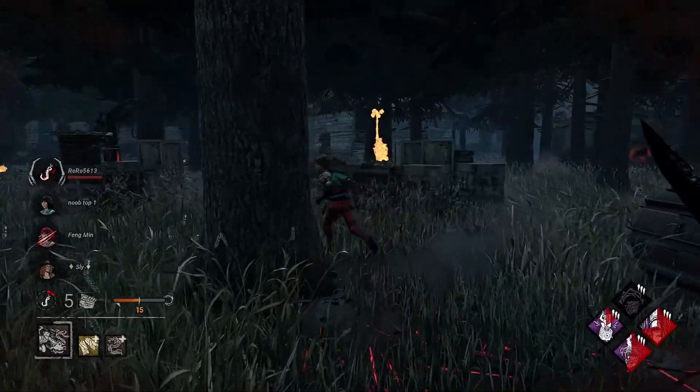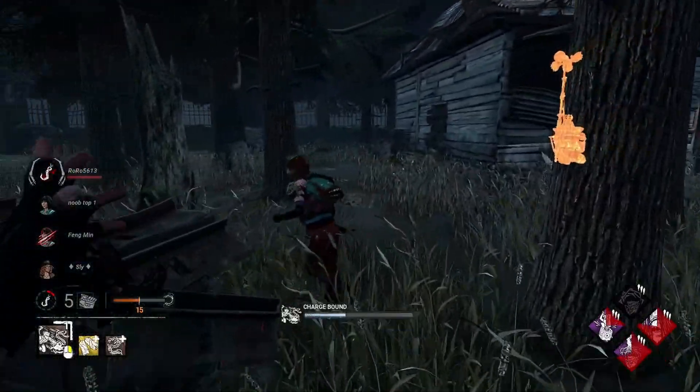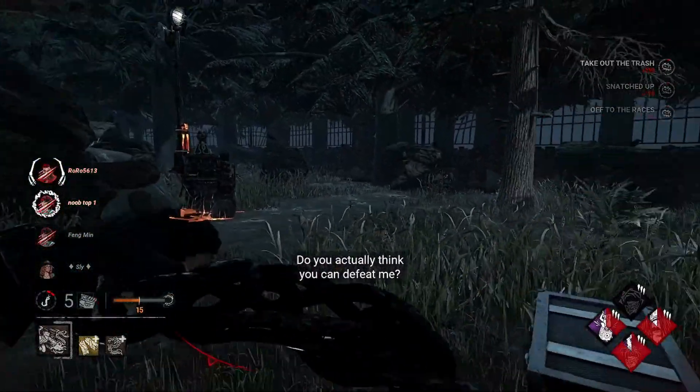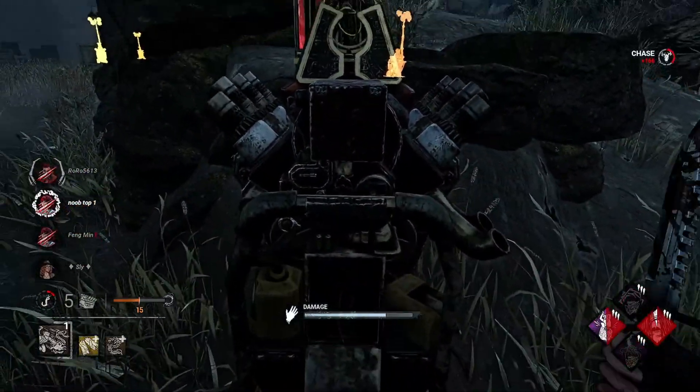Might as well give you a little tap as well — try and use our power, try and slow down the game with infection. There we go. That gen there — perfect, and Eruption's done. So we can quickly give that a tap as well.